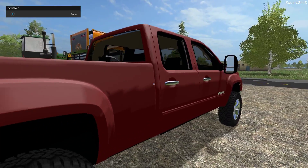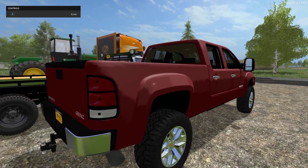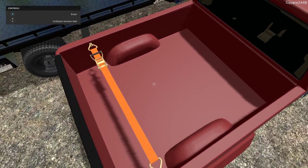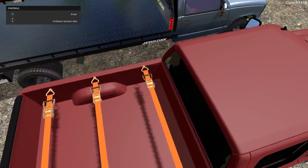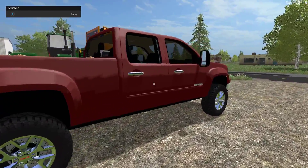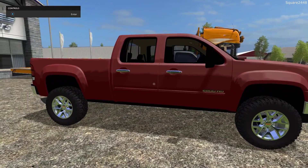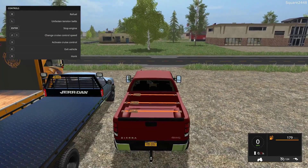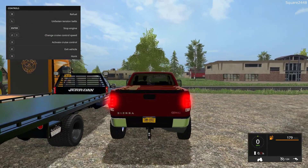Chrome handles on the doors. Coming around to the back, it is a single rear wheel, has a drop hitch, and it does have straps in the bed — three of them, which is nice. I really like the look of this truck and it does look to be leveled, which is always nice. Once we hop inside, it has a top speed of 124 miles per hour and all of the lights work, including the reverse lights.